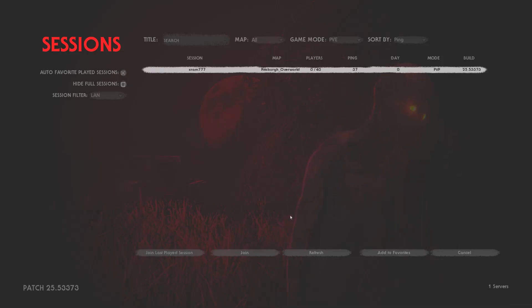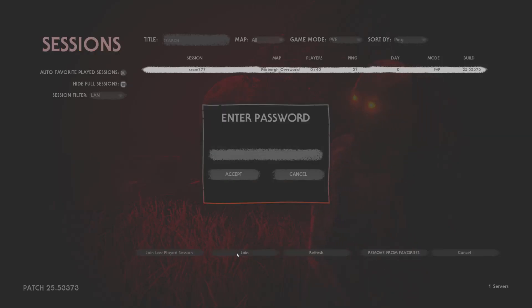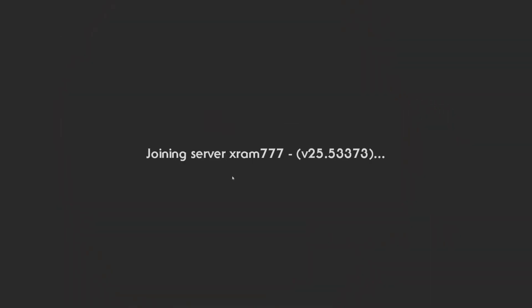Refresh the screen by clicking Refresh. There is my game — 'xram 777' — highlighted in white. Click Join, and now you're going to put in whatever password you created earlier, and the game will load. Most of the time it loads quite quickly, as you saw.